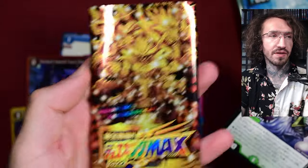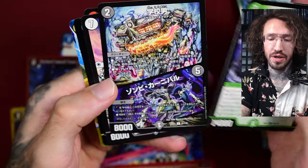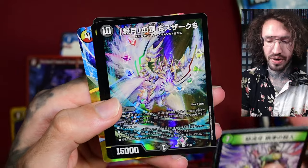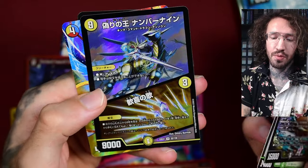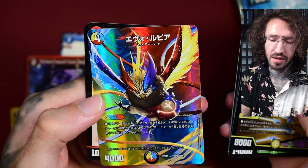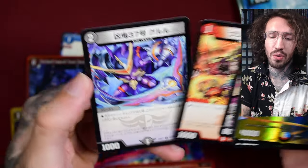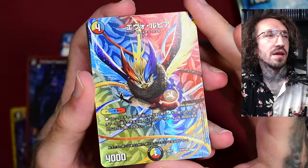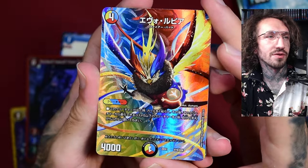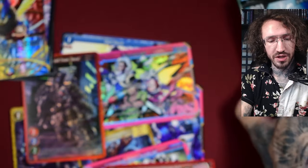This is Duel Masters. Duel Masters is still pretty popular and ongoing in Japan — the English releases stopped a long time ago. This looks like some kind of special set, maybe an anniversary release, and we get a super rare. My problem with Duel Masters is that sometimes the artwork is just so noisy and all over the place — I can't really make out what I'm looking at. But this one looks fine. The feather pattern in the background looks really cool and fitting to the character, and I like the colors — yellow, blue, and red.